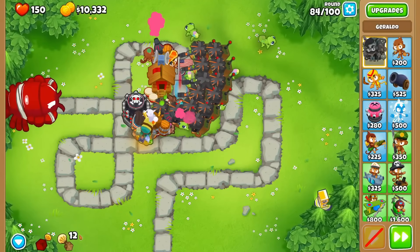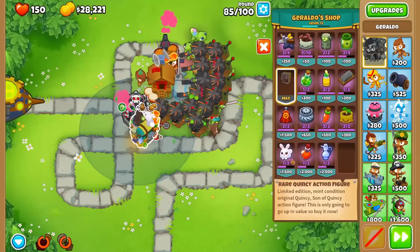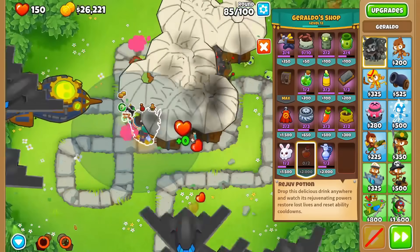Next, we have a huge quality of life change with sniper farming. The elite sniper's ability will now also trigger all other supply drops, meaning you don't have to click every sniper's ability to drop them all.